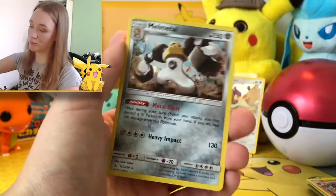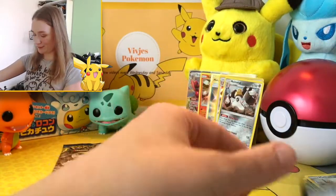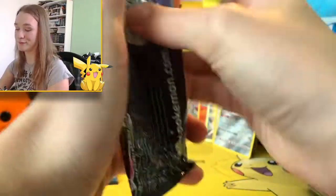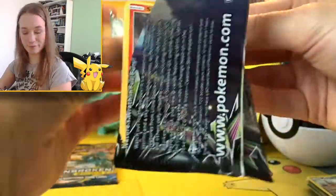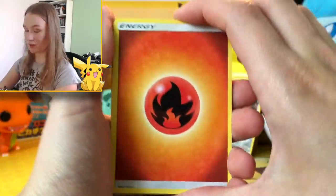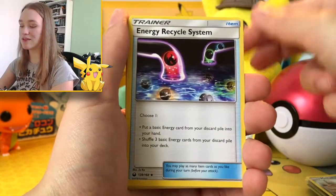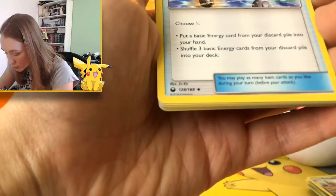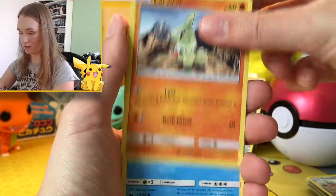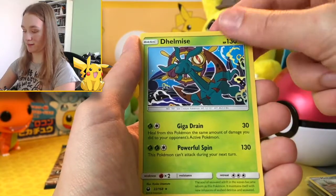Here's the code card. Last Celestial Storm — here we go. A Fire Energy, Copycat, Loudred, Energy Recycle System — very cool, I like that card. Bellsprout, a lot of Tar, sorry guys, Wailmer, Bellsprout, the reverse holo, and then a Delcatty normal. Codes there.